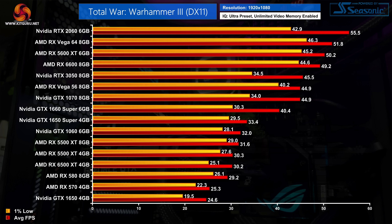Above that, the GTX 1070, Vega 56, and RTX 3050 are all delivering about 45fps on average, while it's a slight step up to the RX 6600, RX 5600 XT, and Vega 64 which hit the 50fps mark. At the very top of this chart we have the RTX 2060, but that can't even hit 60fps at 1080p ultra settings — so definitely use that as a warning that this game is very heavy indeed.